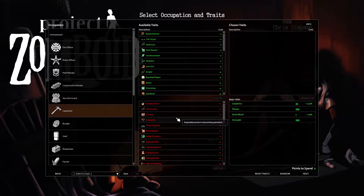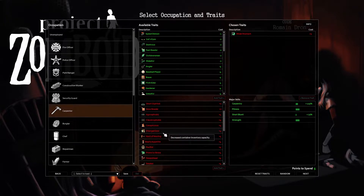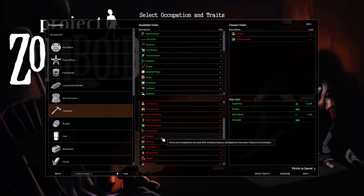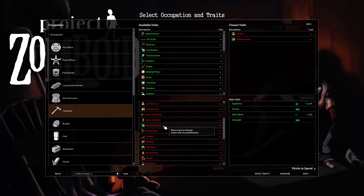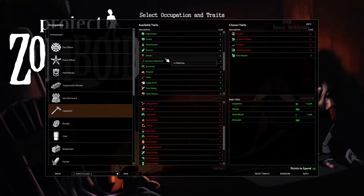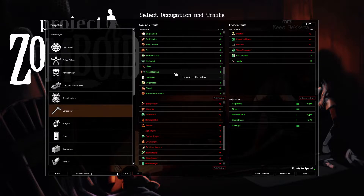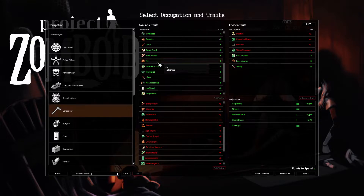Let's take our traits. Weak Stomach. Pacifist. Prone to Illness. And Smoker. And then we are going to take Fast Reader, Handy, and Fast Learner. There's our build.